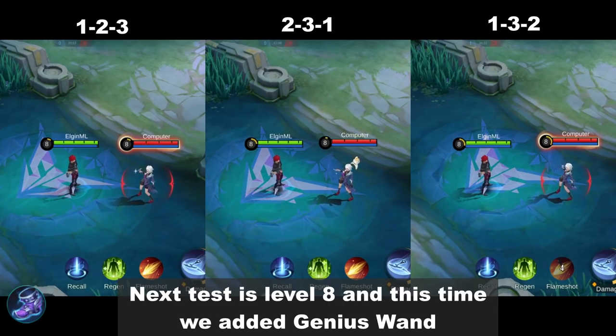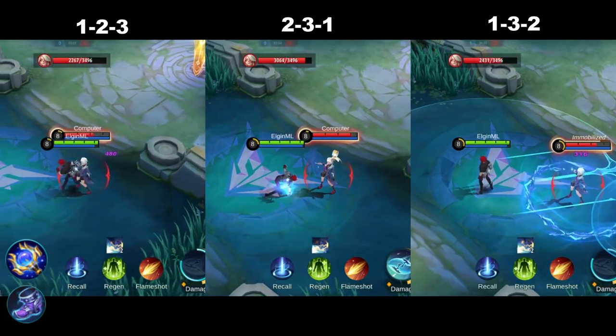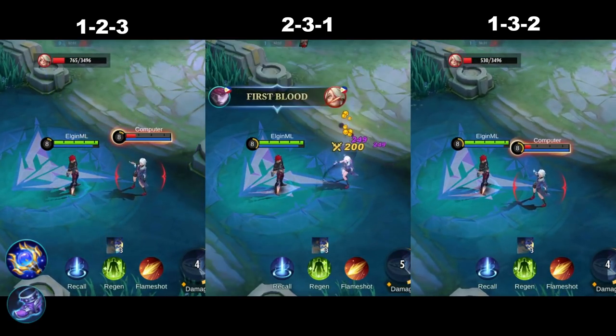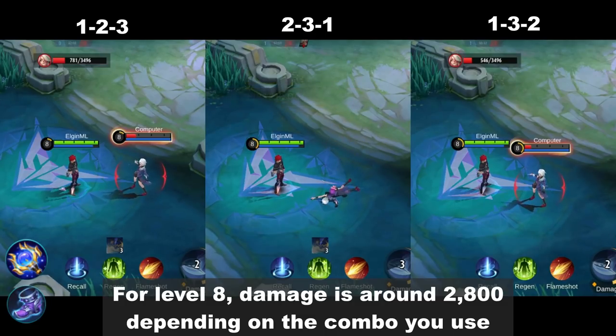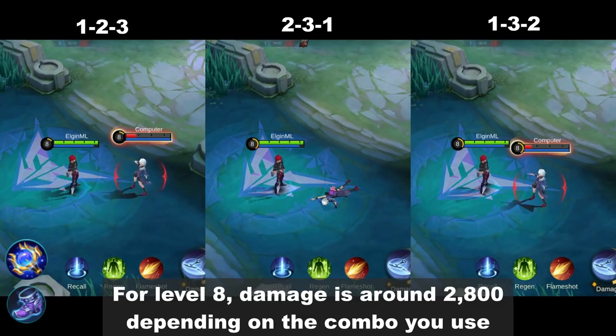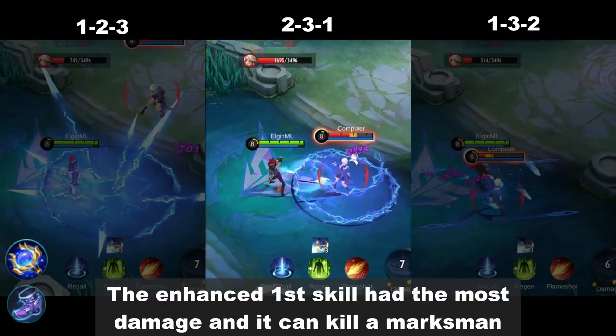The next test is at level 8, and this time we added Genius Wand. For level 8, damage is around 2800 depending on the combo you use. The enhanced free skill had the most damage and it can kill a marksman.